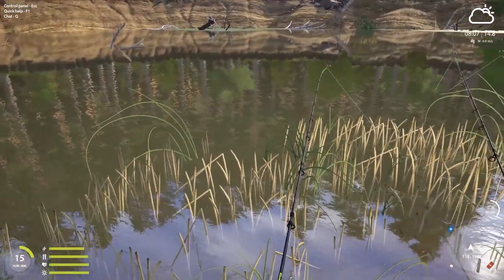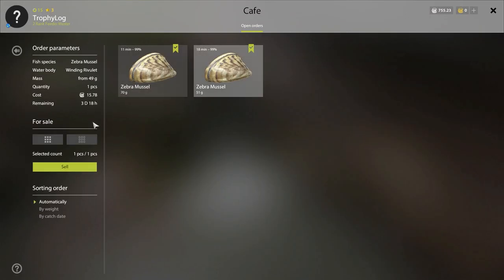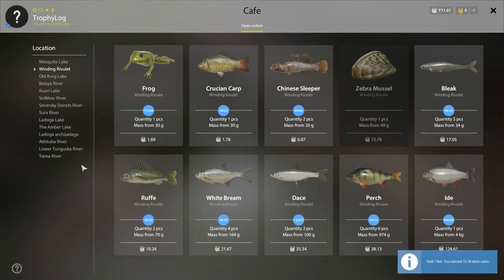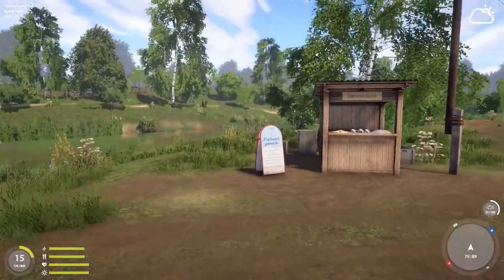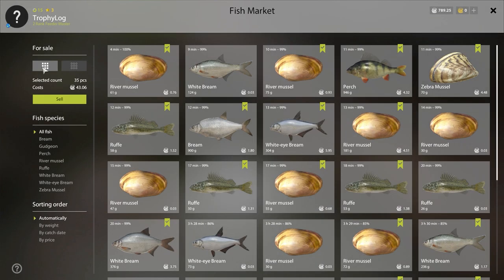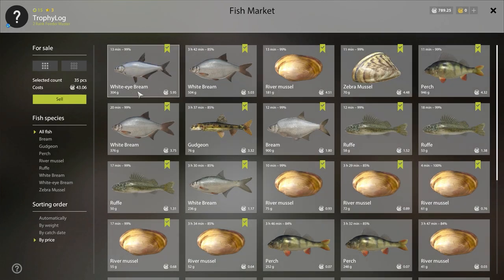We actually have a zebra mussel order so we can do that for easy 15 silver. We can also fill in the rough order for another 18 silver — easy money. Let's run to the market and sell the rest of the fish for 43 silver. So we made around 70 silver total, as predicted. The best earners were white eye bream, then big white bream, then river mussel.